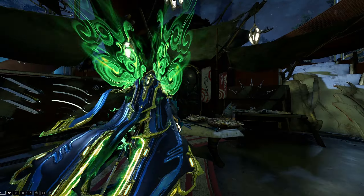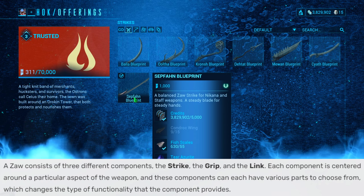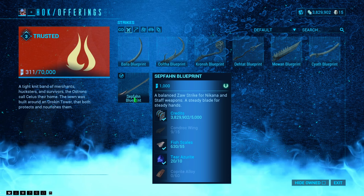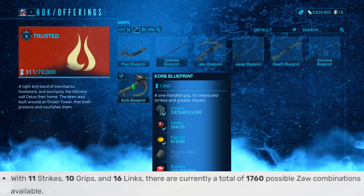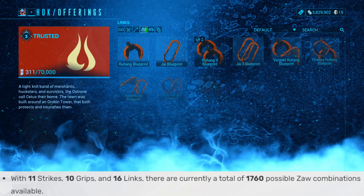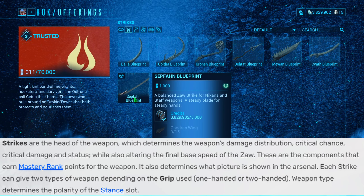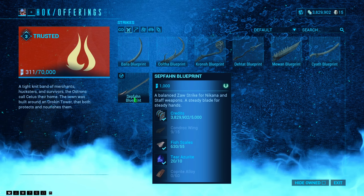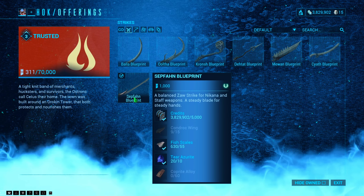First things first, head over to Cetus and talk to the master swordsmith Hok himself. A Zaw is made of a strike, a grip, and a link, and you can get a blueprint for each of those parts — this is exactly where you get them. Choose wisely: there are over a thousand different combinations when it comes to Zaws and all of them have different properties. Whenever you choose a strike, you want to make sure you know which type of weapon you want, because the strike determines what type of Zaw you have. For example, I got the Sepfahn blueprint — it's a balanced Zaw strike for Nikanas and staff weapons, which is perfect for me because I'm going for a Nikana build.